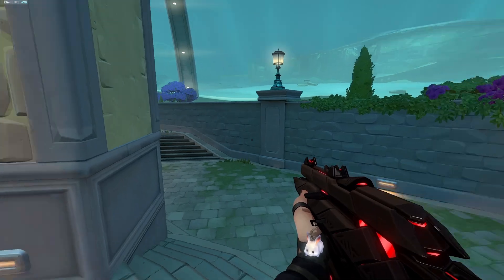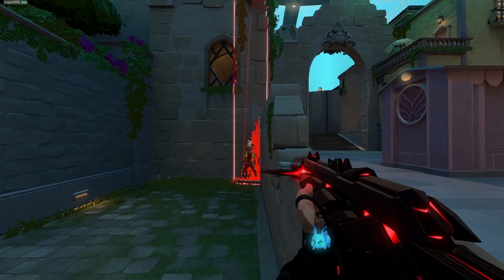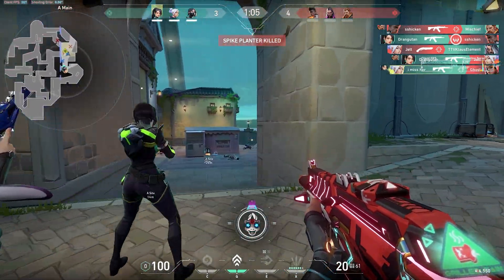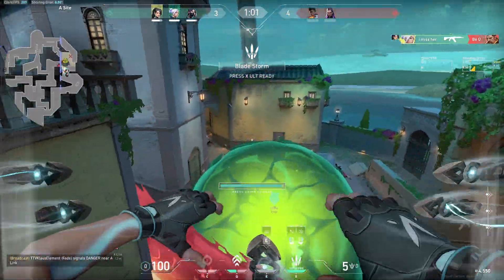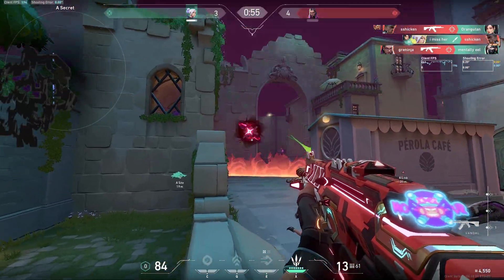We don't know if there is an enemy in dugout or secret, so we have to go with our best guess depending on what has happened in prior rounds or earlier in the current round. But basically, you have now mastered how to peek and push into the A-bomb site. Depending on your agent and the utility that you use in your pushes, it may look slightly different.